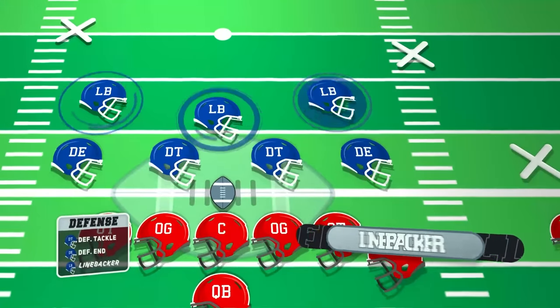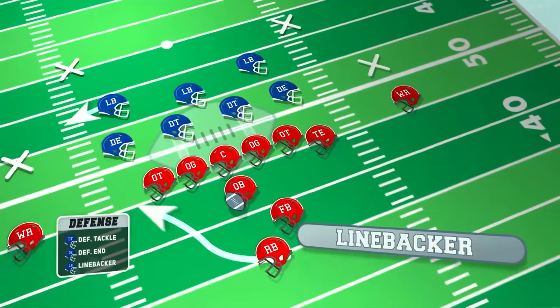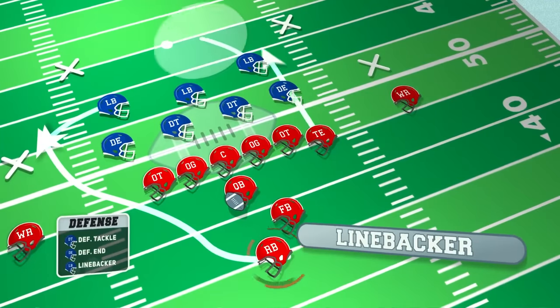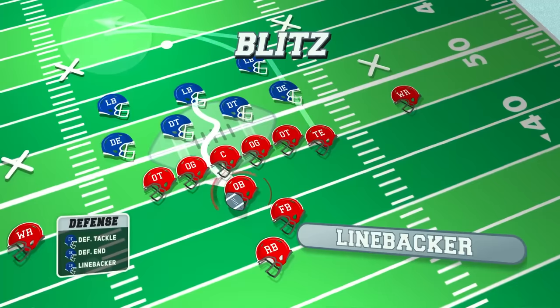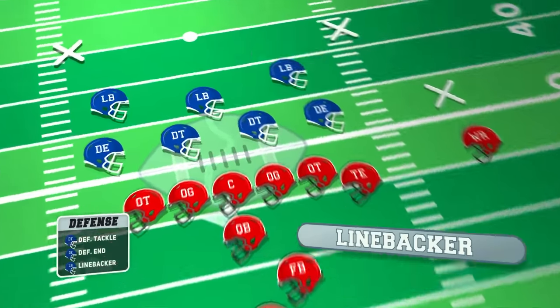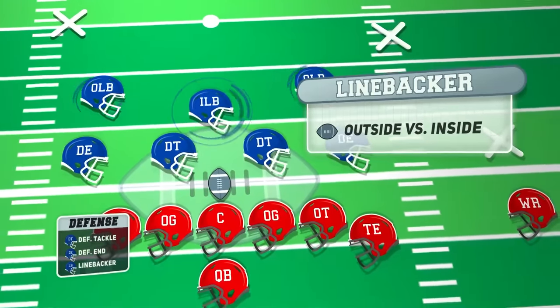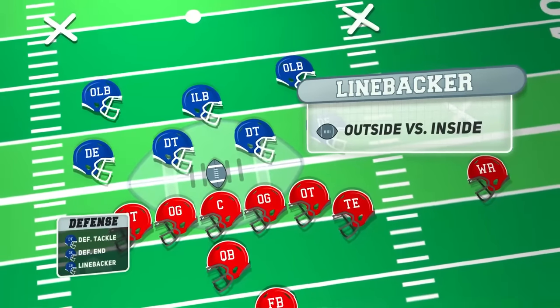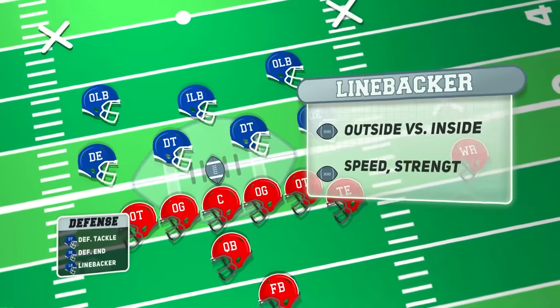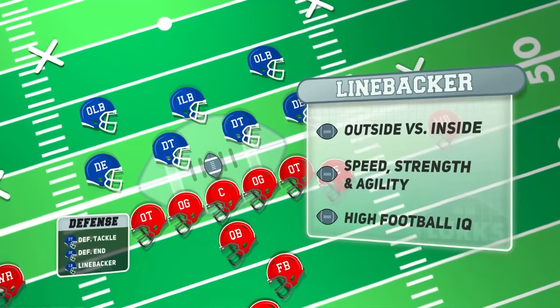Lined up behind the defensive line are the linebackers, who are versatile players that can defend both the run and the pass. They are responsible for tackling running backs, covering tight ends or running backs in the passing game, and blitzing the quarterback — another term for rushing. There are two designations: outside linebacker and inside linebacker, with their only difference being position on the field. Linebackers need a combination of speed, strength, agility, and football IQ to read plays and make quick decisions.